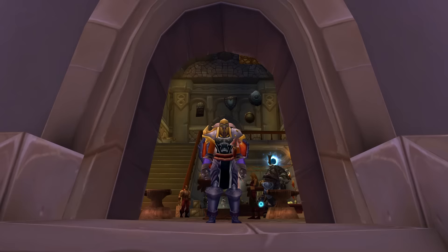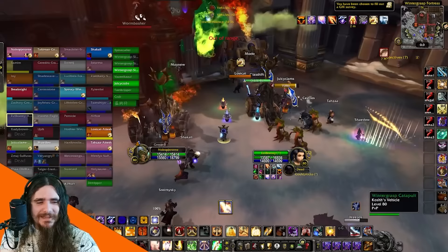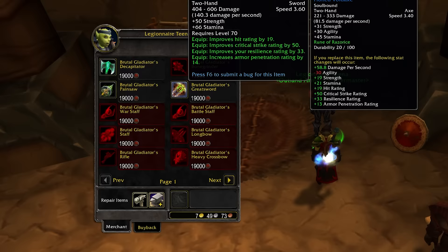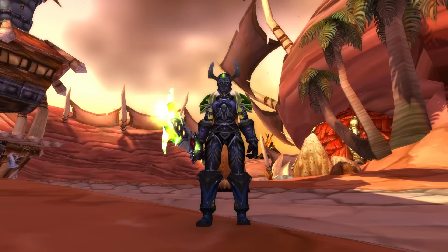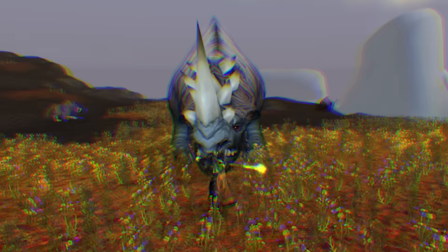On top of heirlooms, we can also abuse the honor system to get free gear quickly. We can farm Wintergrasp Commendations and then mail them to our alts, then turn those in for easy PvP gear. I sent my DK enough for a full set of level 70 PvP gear, and it took the leveling process from slow and choppy to smooth and relaxed.